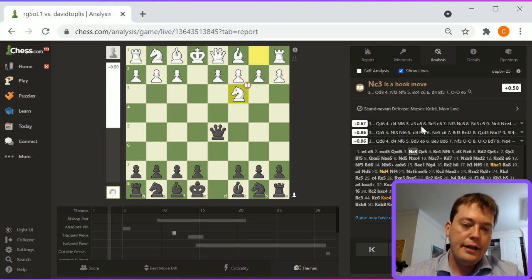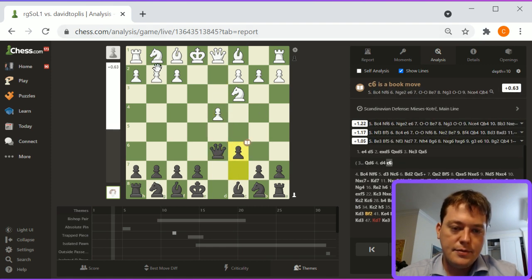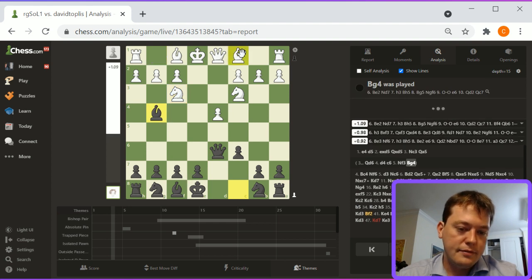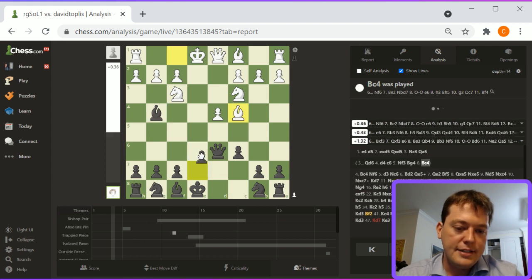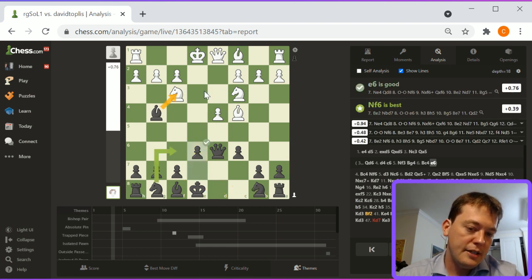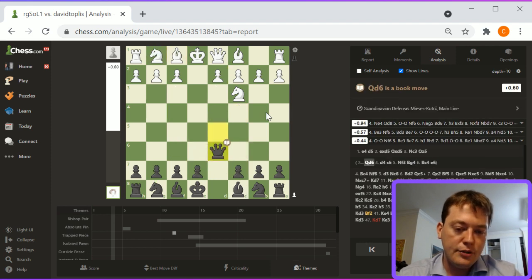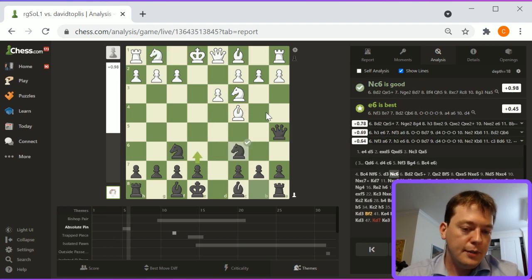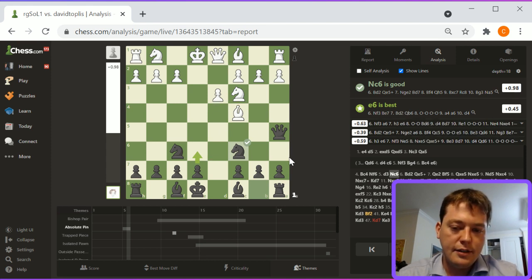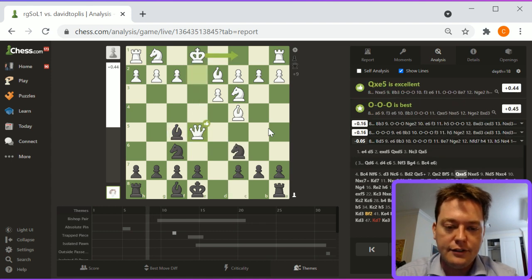Knight c3, queen a5 — this is not a line in which d4 is played. But the lines you're talking about, Mario, are lines like queen d6, d4, c6. Say knight f3, bishop g4, bishop to c4, e6, bishop e7, knight d7, castles queenside — and then pressure is exerted on this d4 pawn. Threats of bishop takes f3 and queen takes d4 definitely happen. I agree — that is one of the main thematic concepts in the Scandinavian.